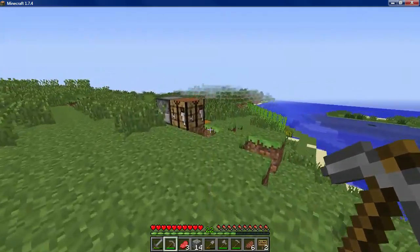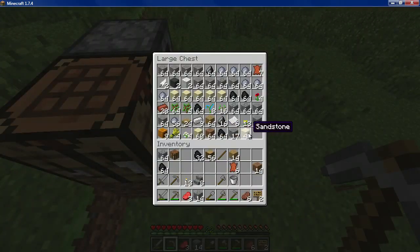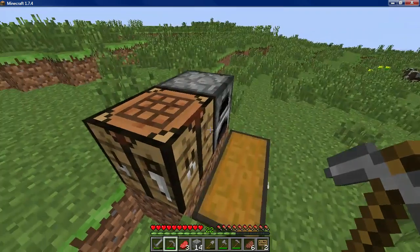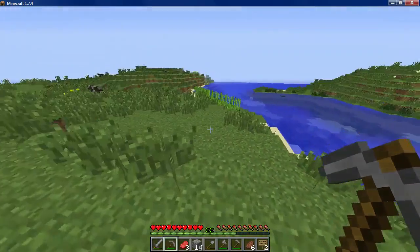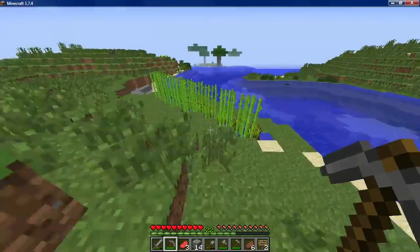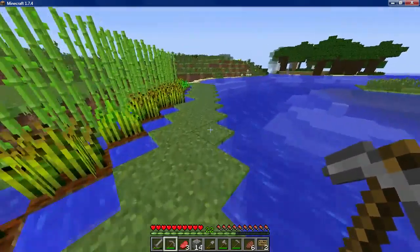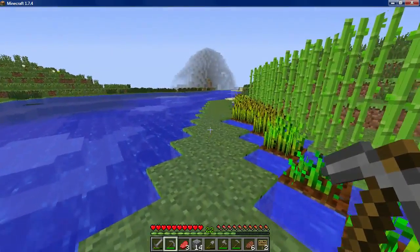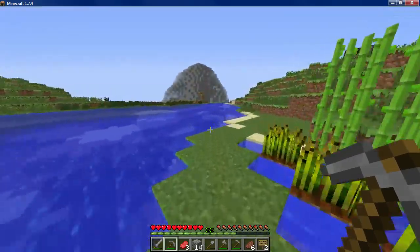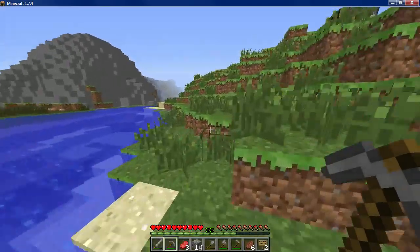Right here is just a bunch of stuff that I've collected - my furnace, crafting table, and over here is my sugar cane and wheat farm. I have not made a house yet, so I find that very surprising that I haven't done that yet. And I made a mine on the other side of this place.